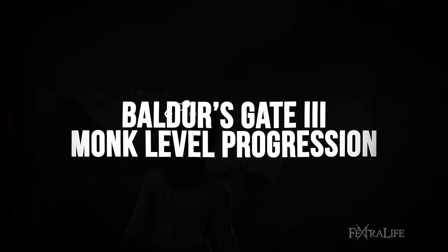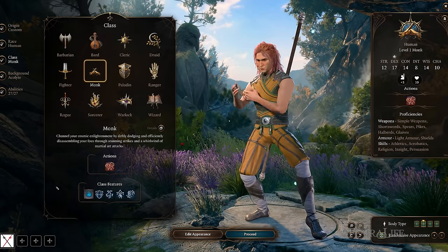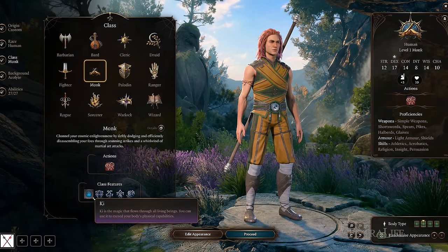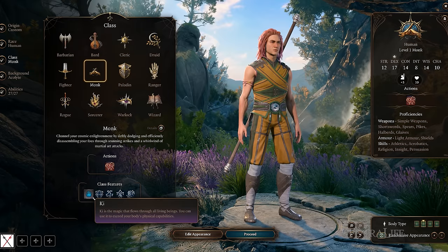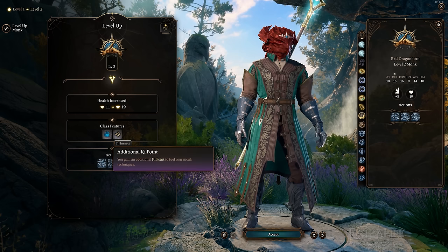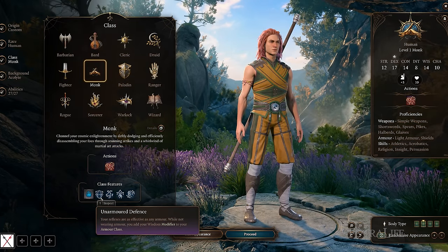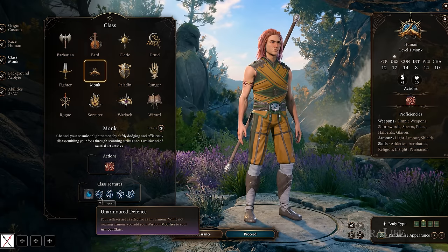Next, let's take a look at the general Monk progression. At level 1, Monks gain access to a resource known as Ki, which allows them to perform certain actions and bonus actions in combat using this resource. Monks gain 2 Ki at level 1, and then 1 Ki per level from this point onward. Ki is replenished every short rest. Also at this level, Monks gain Unarmored Defense, which allows them to add their Wisdom modifier to their armor class when not wearing armor.